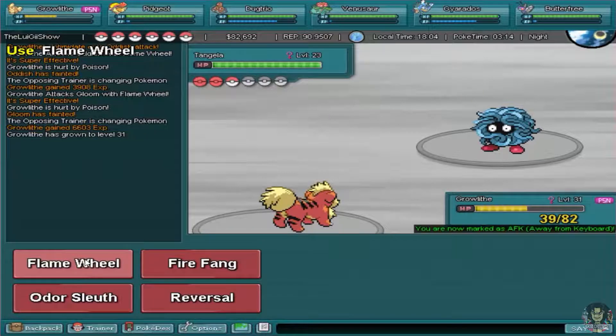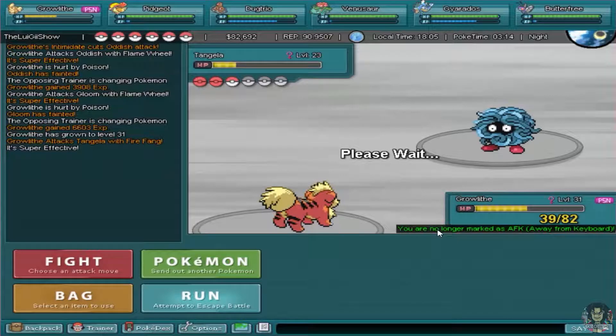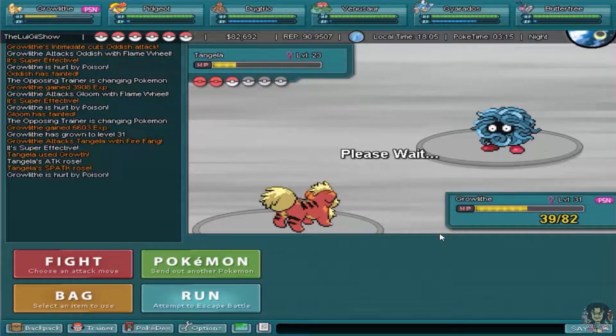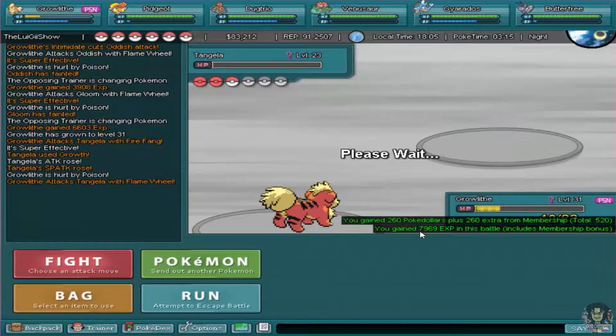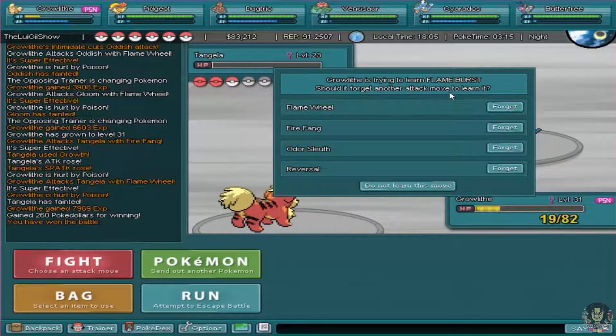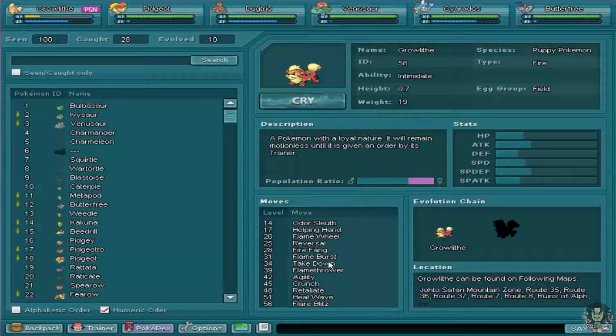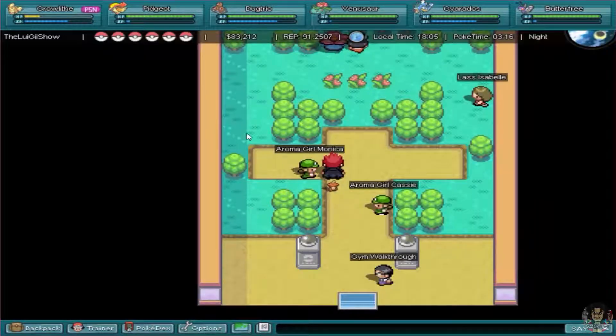Let's finish this off - it's a Tentacool. We're still on the same trainer as before, there's no jump cut at all. It's just an end recording and restart. You missed absolutely nothing. Let's use Fire Fang. I'm no longer marked AFK - if I'm AFK too long I will get logged out. I get a lot of money from that. Growlithe is trying to learn Flame Burst - I'm probably going to get rid of Odor Sleuth. Oh yes, Flame Burst was on the chart!